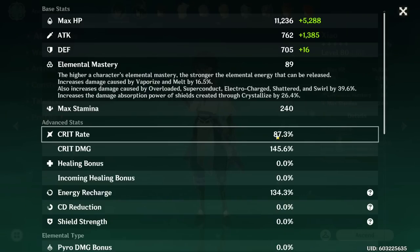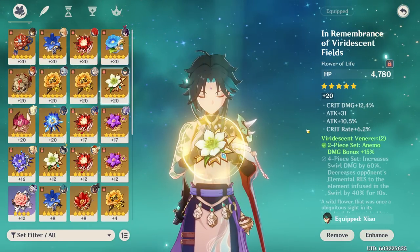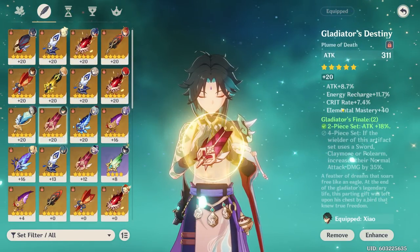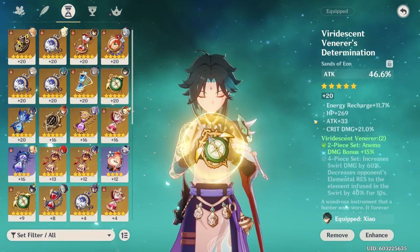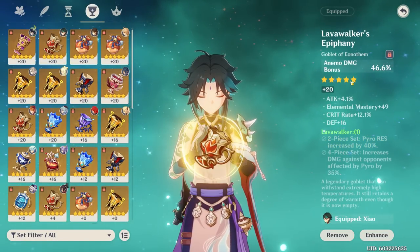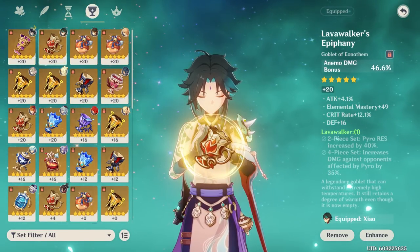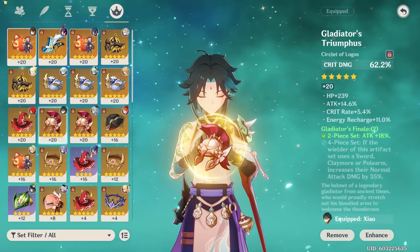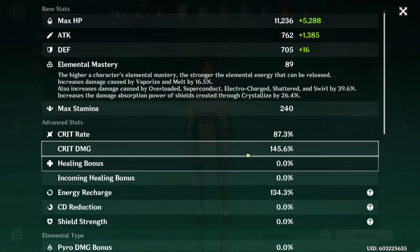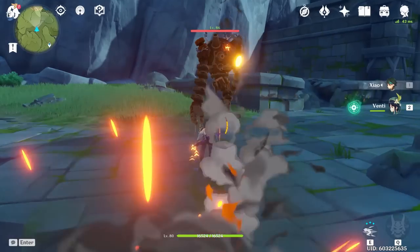For the artifacts, I focused on crit damage, attack percent, and crit rate. For my flower I have attack percent, energy recharge, crit rate, and elemental mastery — not the best. My Sands also has suboptimal substats: crit damage, flat attack, flat HP, and energy recharge. My bonus damage piece has high crit rate, attack percent, and elemental mastery. Three out of five artifacts don't even focus on crit damage and I'm still hitting decent numbers. I'm C1 and talent levels are all six.